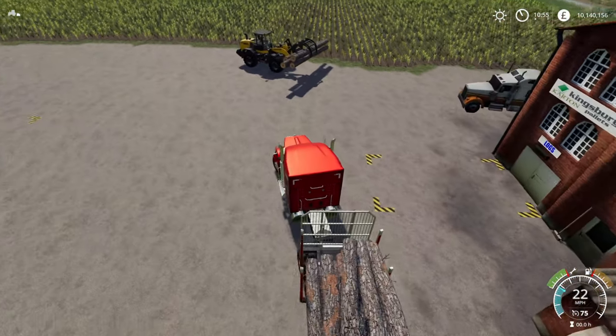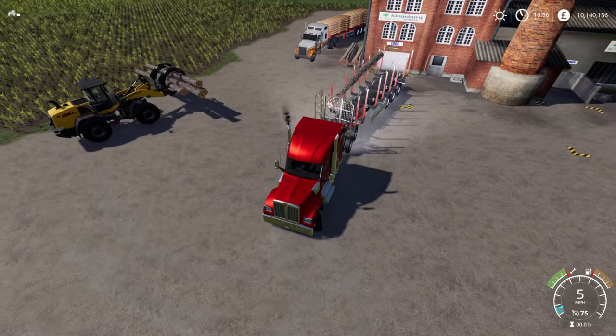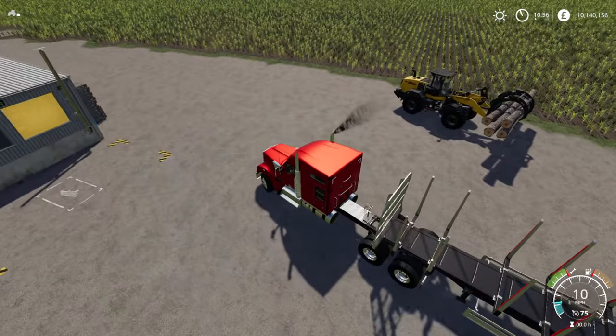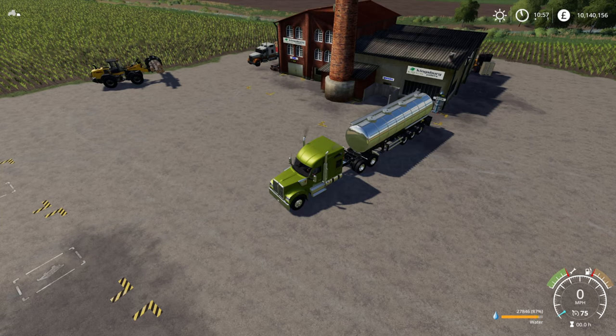We'll just roll up here and remove the straps. Now if I reverse up, there we go, so we have logs. After logs, we are going to need some water. So we'll unload some water into the factory as well.